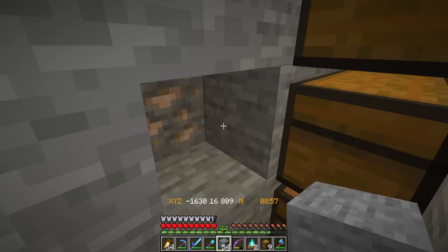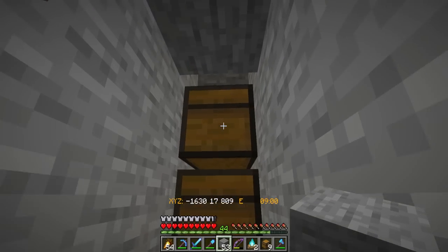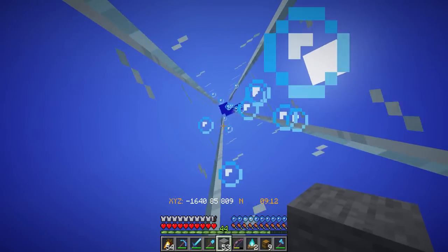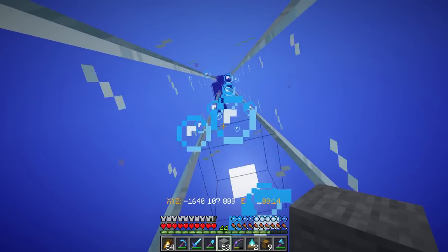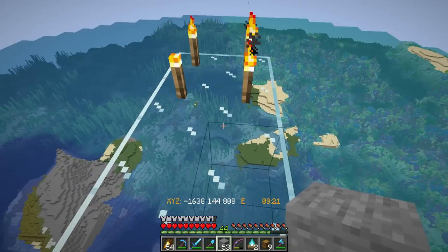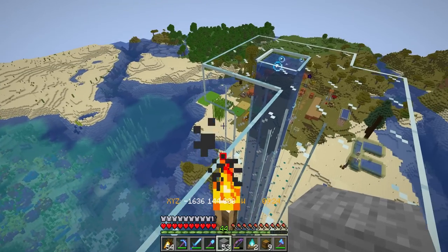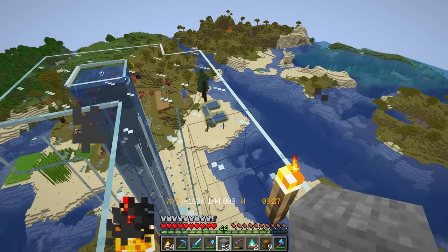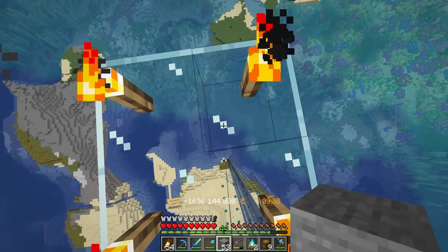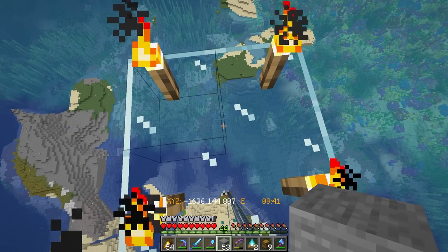I'll clean this up. Here we've got all of the drops coming down here, and what we have up top is the AFK platform, which should be in just the right place. I've also lit up some of these islands and some of the base area which hadn't been lit up before. Now I'm going to AFK for the night and hopefully get myself the slime balls that I need.